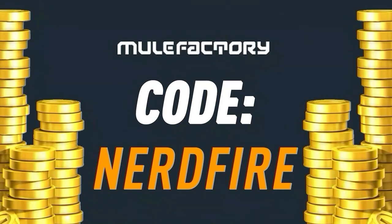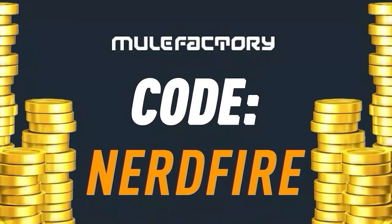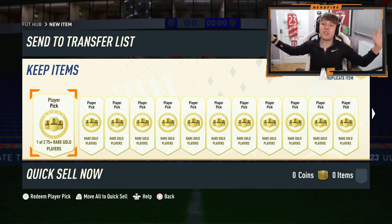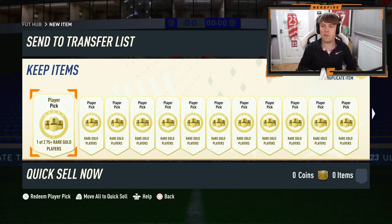We've got 30 of the 75-plus rare gold player picks here. We're going to open all of them, I'll show you all the good pulls, and then we've also got some FIFA points after. Let's open up 30 of these and hopefully get an out-of-position card. I'll show you the first one to kick things off.